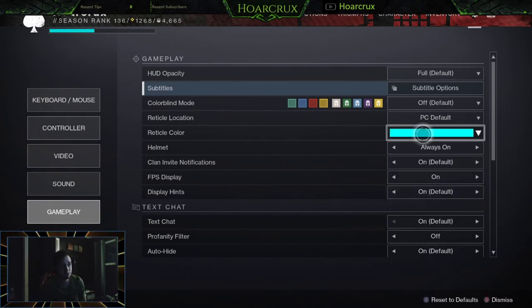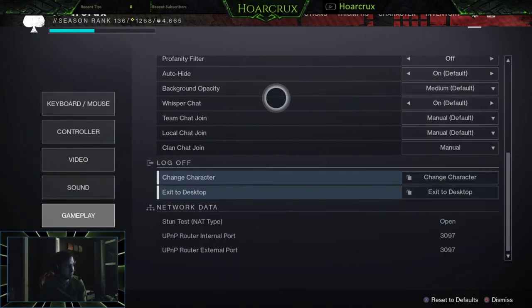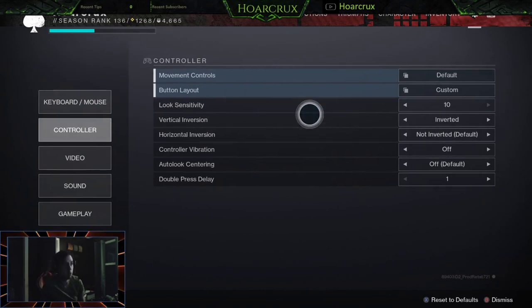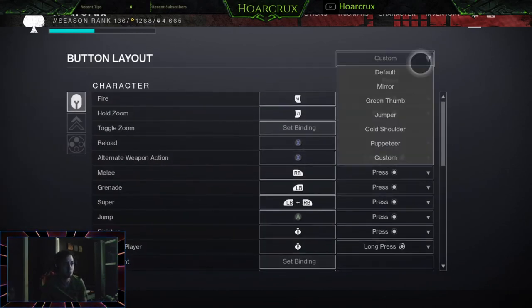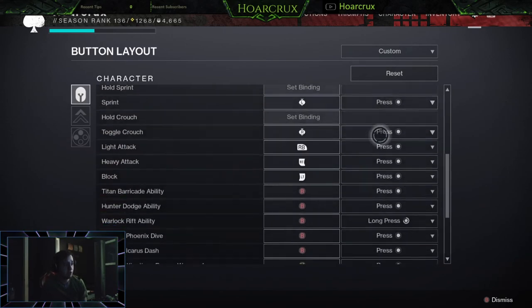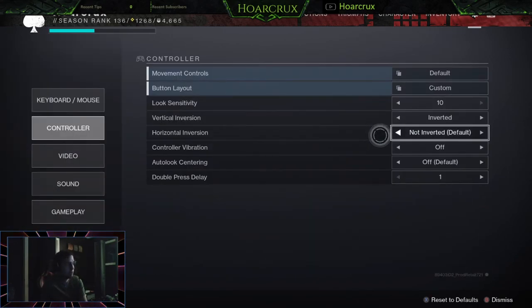That really does it for the controller settings. Things to take away: try to get comfortable on a higher sensitivity. Play around with your custom button layout — this is very important. Find what feels comfortable and don't use a preset. If you're really going to take this game seriously and try to get Legend in PvP, go through these settings as thoroughly as possible and figure out how to minimize your button presses. It helps out a lot.